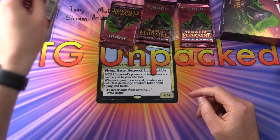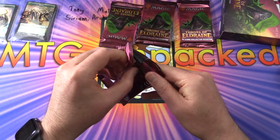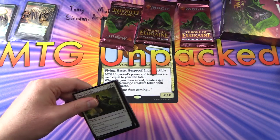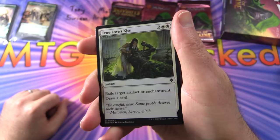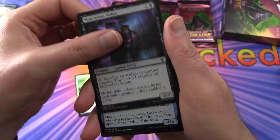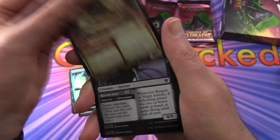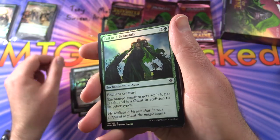Moving right along — Tony Sirianni, good luck, thank you for being a patron. What is going on with my pack opening today? Maybe it's been a long day — that's my excuse. True Love's Kiss — look at the foiling on that, very cool. Malevolent Noble, Moonlit Scavengers, Rimrock Knight foil — that's pretty cool. Reaper of Night, Tall as a Beanstalk, Venerable Knight.